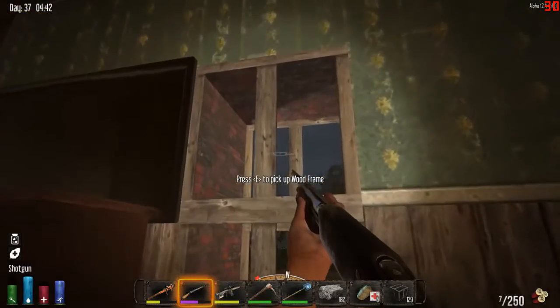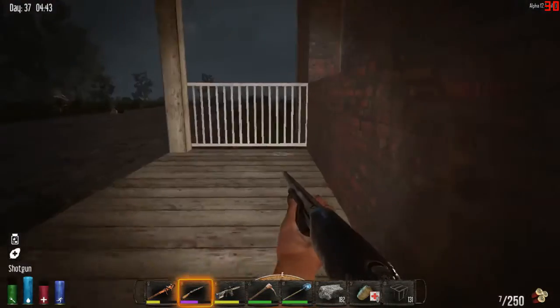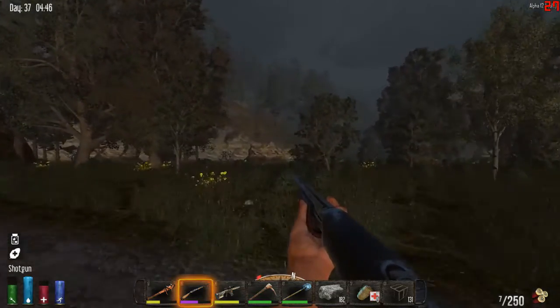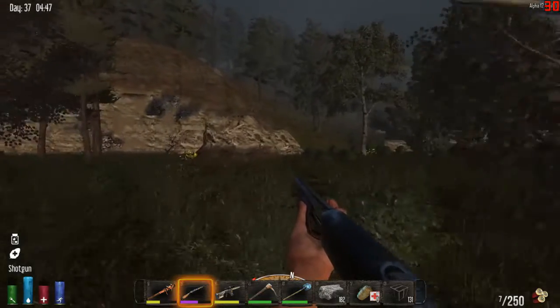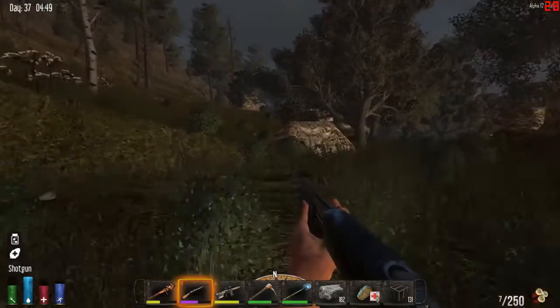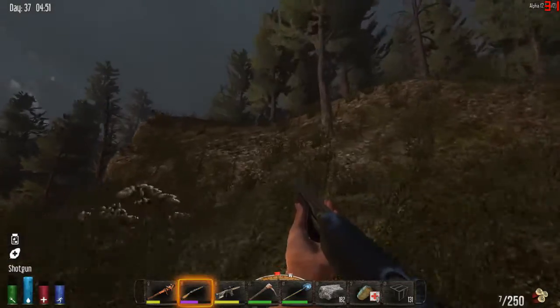Welcome back to 7 Days to Die. After yesterday's looting run, I have got everything put away, and I am heading over this way — this time not to go to the city, but to get to the point that I have marked a waypoint for, where the surface side of my light shaft needs to be.